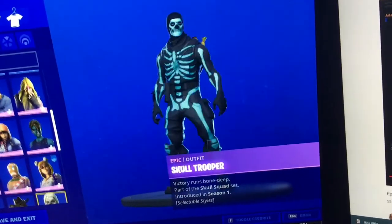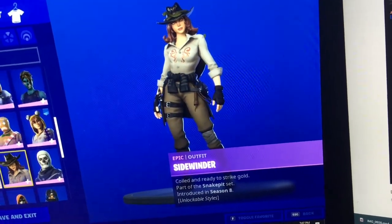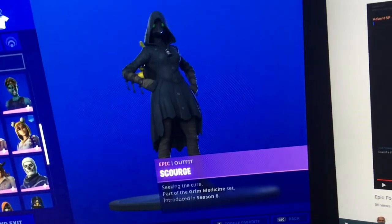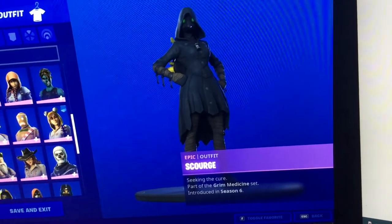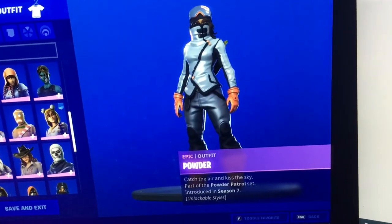And Onesie. Then we have Skull Trooper, Sidewinder, Sergeant Winter, Scourge, Red Strike, and Powder.